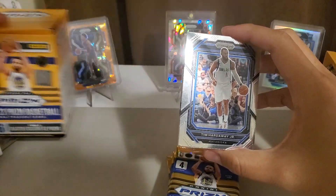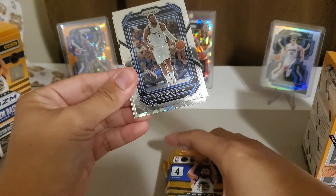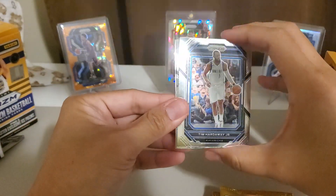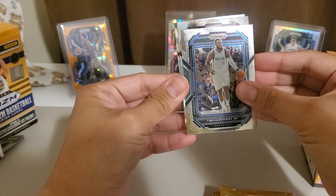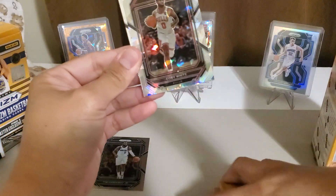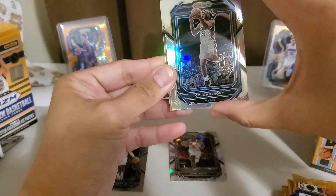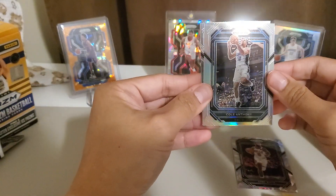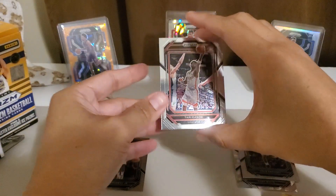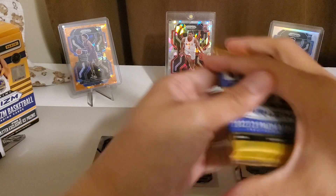First off we got Tim Hardaway Jr. I love the current design because you can really see the centering. We already got a cracked ice — non-rookie Coby White. And a silver — managed to pull the silver Magic but not the rookie we're after. And our first rookie: Tari Eason, who I believe is a good rookie for the Rockets.